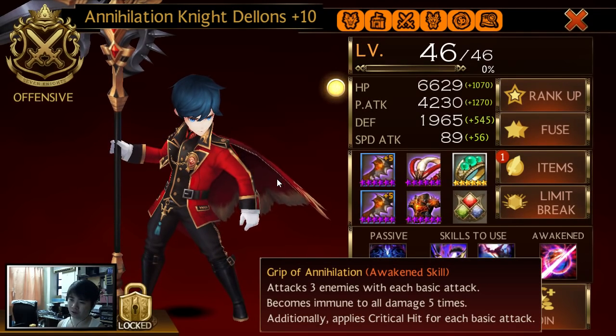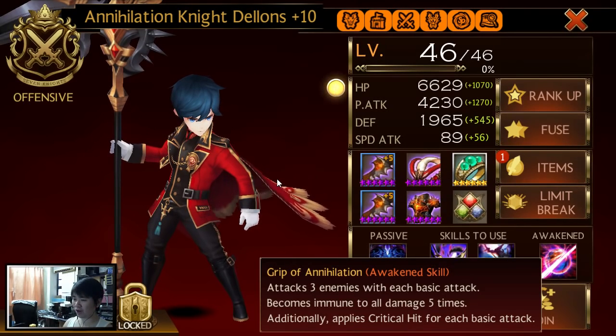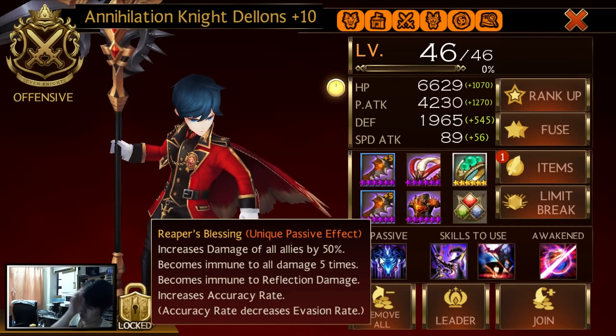Why is Awakened Dialons so good? Whenever you basic attack, you'll hit three enemies, not one but three. That's why the 30% basic attack from the four-loss drill jewel is really really good. Against an Evan that's level 46 and decked out, I'm doing like 2.4k crits, which is quite a lot. To just basic attack Evan and take away 25% HP is pretty cool, and the Dialons is not affected by reflex so you can do that as many times as he wants.